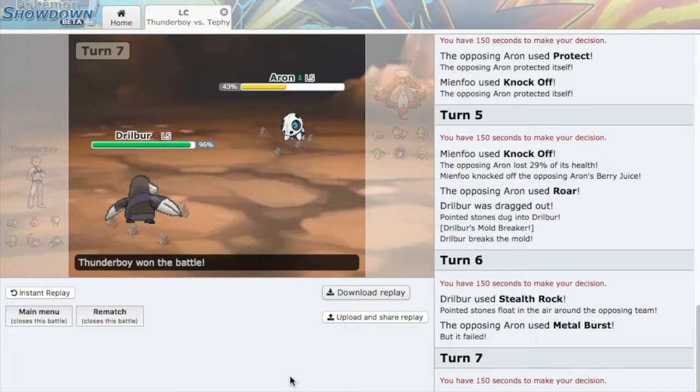What? I don't know why he Metal Bursted. There were three possible things I could have done: Earthquake, in which case he would have died and Metal Burst would have been useless; Rapid Spin, in which case I do one damage and his Metal Burst does two damage — didn't matter; or Stealth Rocks, in which case Metal Burst fails. After having such a long first battle, I guess we have a really short second battle. Whatever — I'm going to get into the third one now.